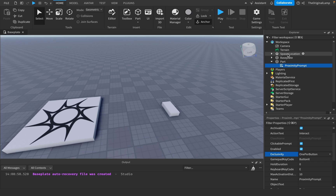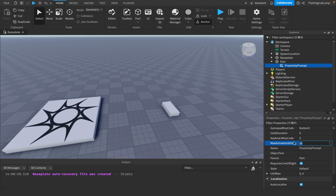Gamepad key code is for people on console, so this lets you select the key code for that. Hold duration - if this is zero then the moment you tap it's going to activate, but if it's like 10 then you have to hold it for 10 seconds and then it's going to fire. This is the key so you can pick from here, and I'll later show you how to change all of these inside a script.